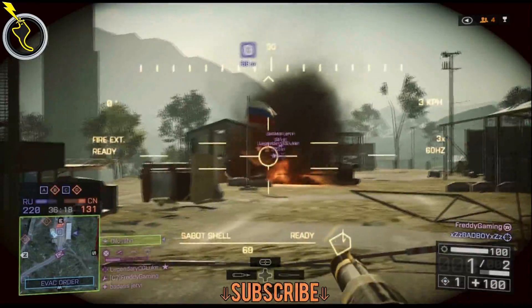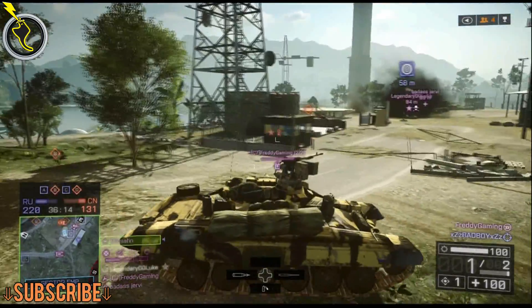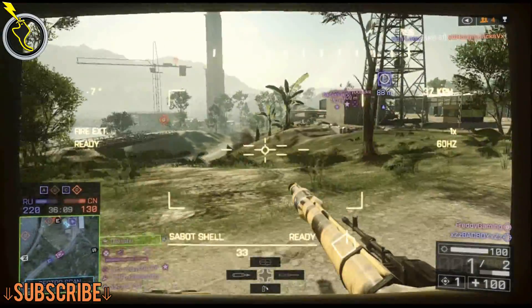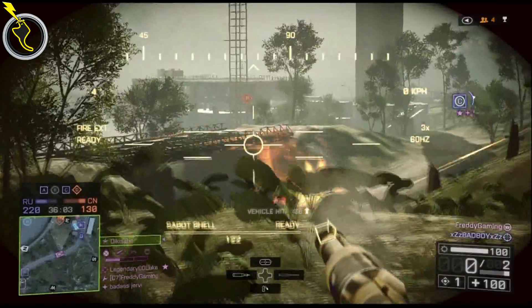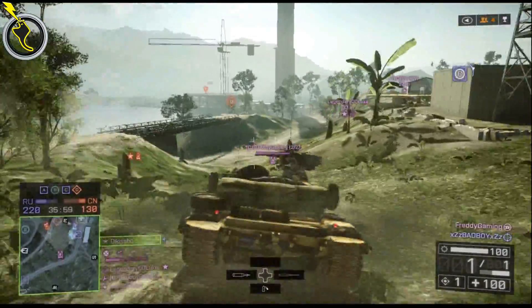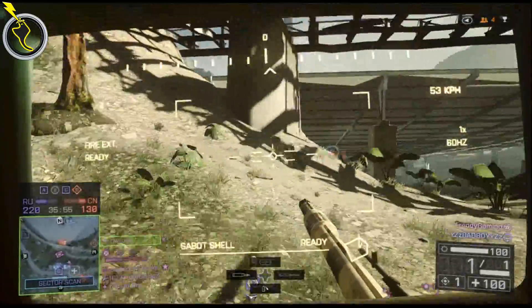There's also an update on the handling of 1x scopes for the Type 95, A-91, AUG, SAR-21, QBZ-95, FAMAS, UTS, MTAR, L85, and F2000. They also updated the rate of fire on the RPG and the LAW. That's about it for the weapon tweaks — let's move on to the vehicle tweaks.